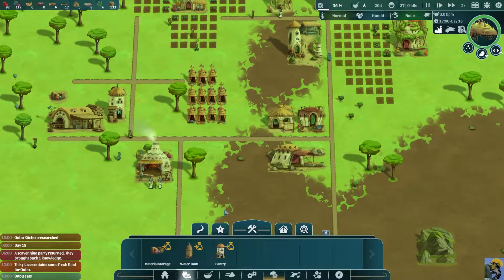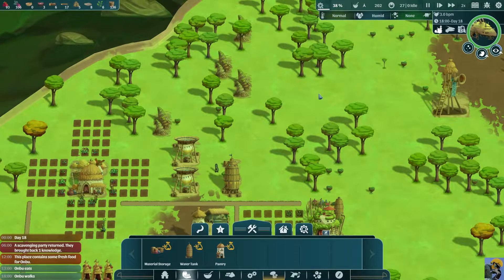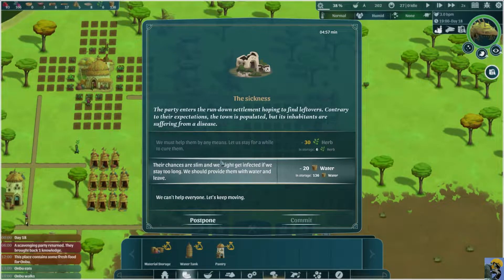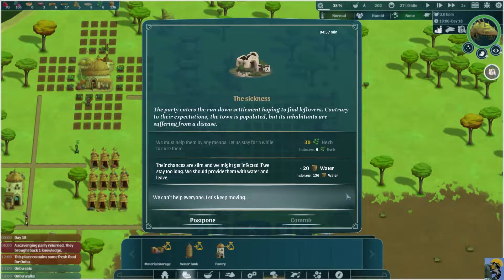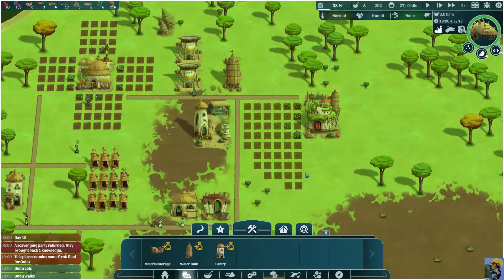I might need to build more kitchens. Water is fine as far as I can tell. Awaiting your decision — we must help them. This party enters a rundown settlement hoping to find leftovers. Contrary to expectations, the town is populated but its inhabitants are suffering from a disease. I don't have 30 herbs, so we can only help them with water. We're going to give them water. They thank us but have nothing to offer in return. So we're just doing it out of the kindness of our heart.